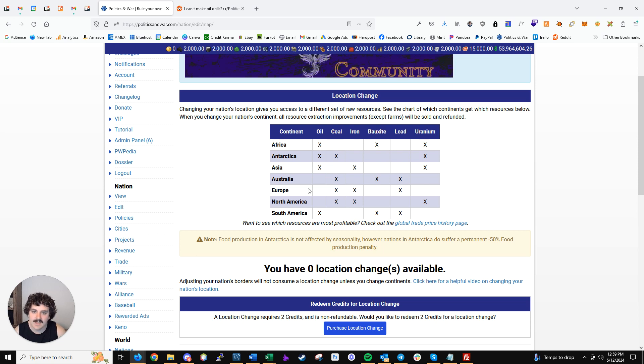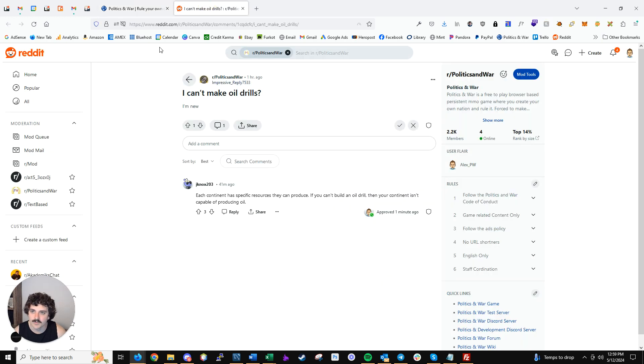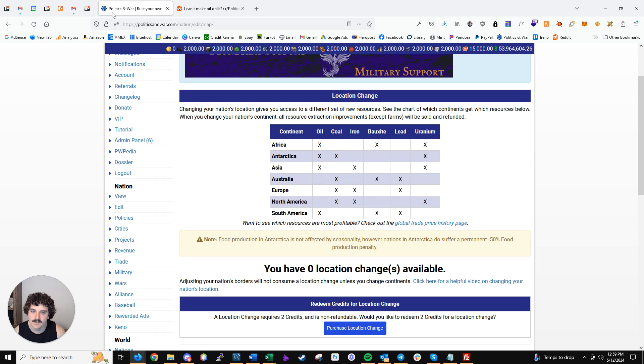So that's how the resource breakdown works. For the question about not being able to make oil drills — in the game they're called oil wells — if you're not in Africa, Antarctica, Asia, or South America, you won't be able to build them. Instead, you'll have coal as an option, and vice versa with iron, bauxite, lead, and uranium.